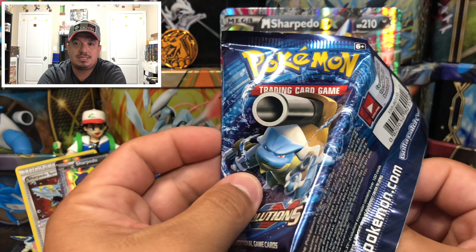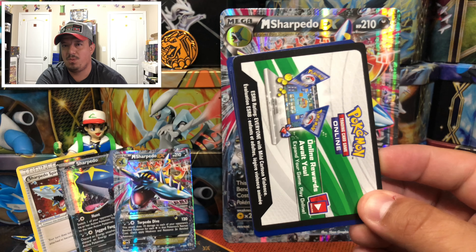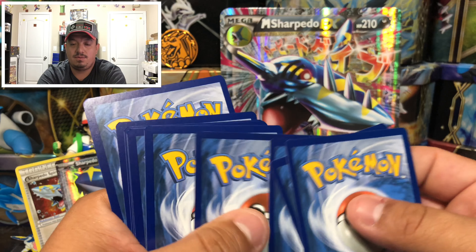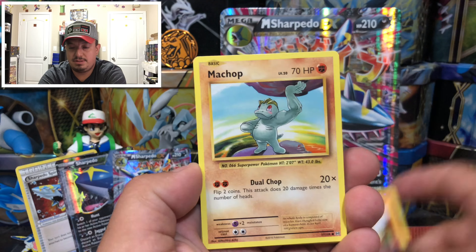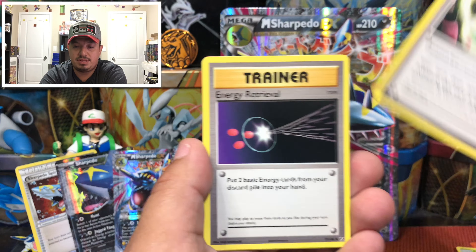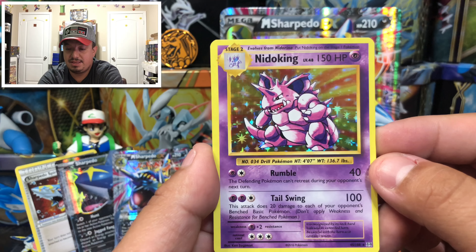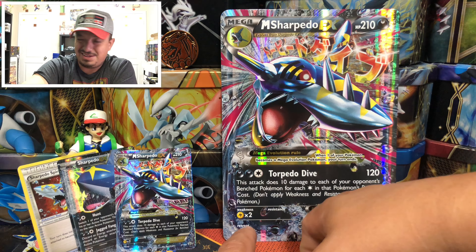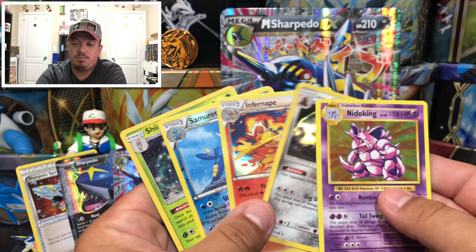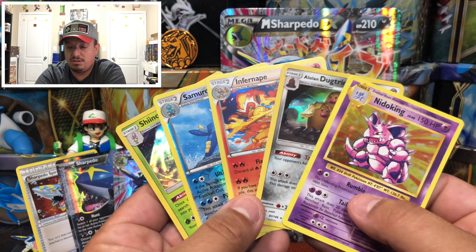Onto our last booster pack today — Evolutions with Mega Blastoise. Can Blastoise blast us onto the hype train? We have a Growlithe, Machop, Nidoran, Ponyta, Drowzee, Charmeleon, Venusaur Spirit Link, Energy Retrieval, Venusaur Spirit Link reverse holo, and a Nidoking — that is a rare holographic card. The hype train didn't blast us away but it made us stay for a little bit.